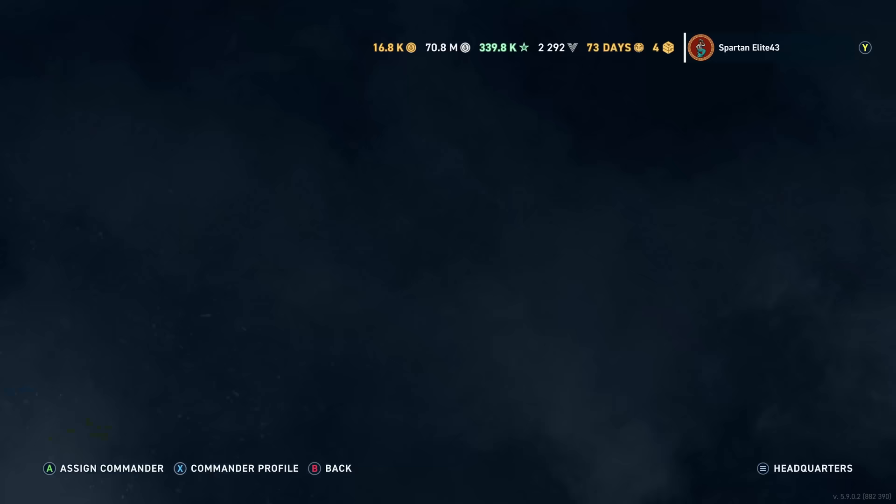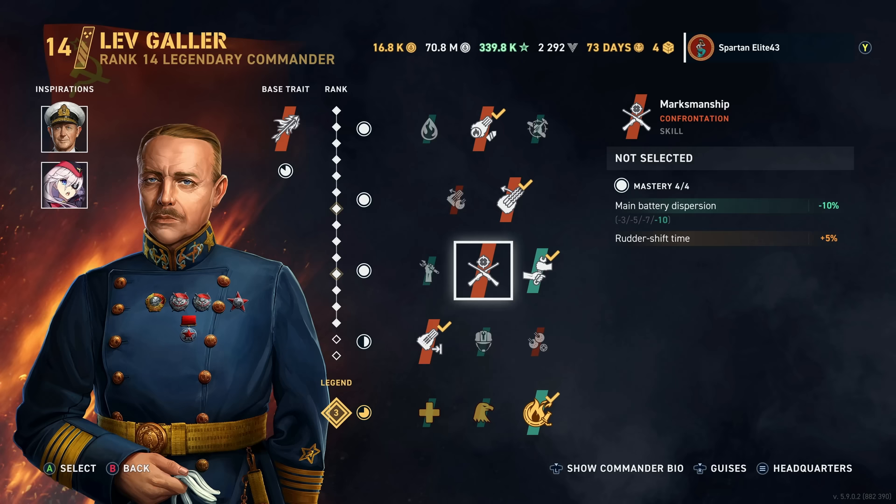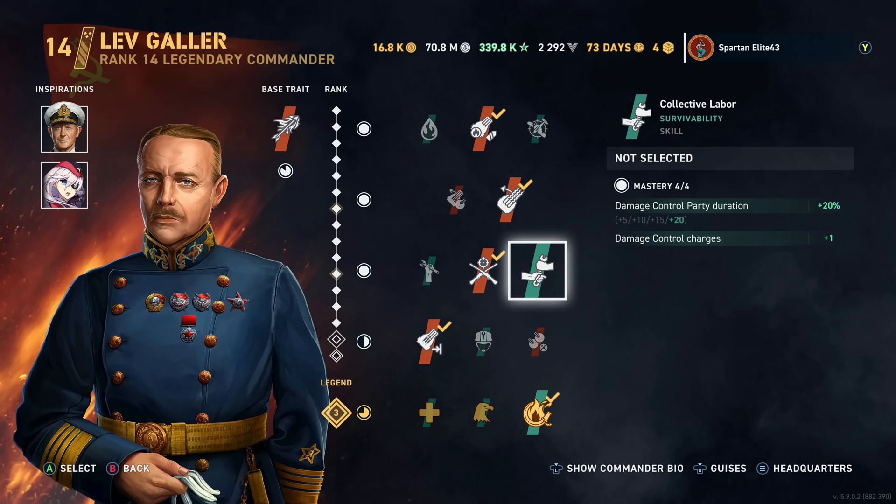I just want to get that out of the way before people yell at me. So first of all, let's get into the build. We are running Lev Galler with Andrew Cunningham and Azure Lane Scharnhorst. We are running Flamble, Cannoneer, and Gyrating Drill Bits.